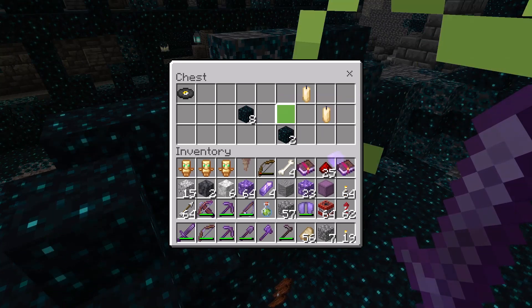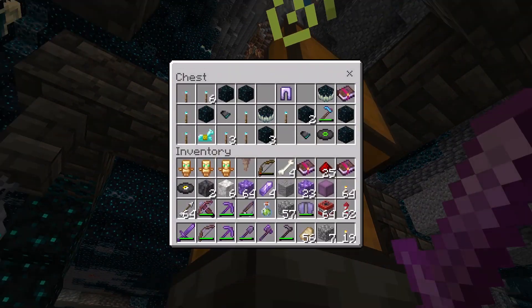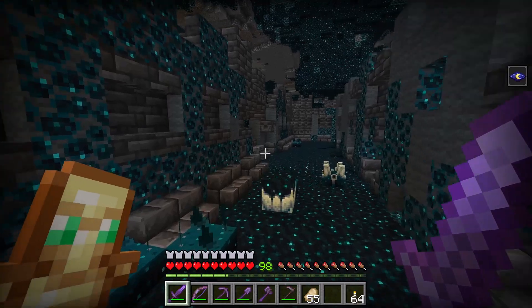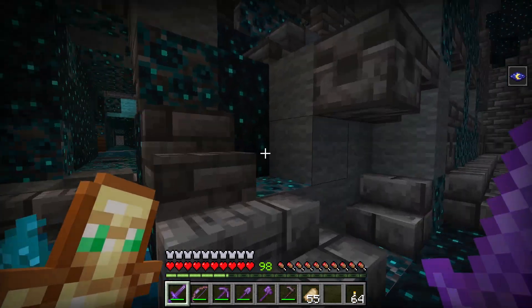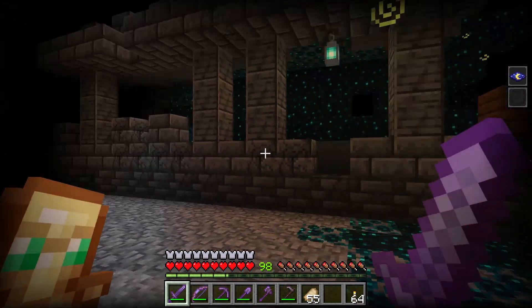Nice, I got some enchanted books. What's in this chest? Ooh nice, some diamond horse armor. It would be really nice if I could find a silence armor trim.